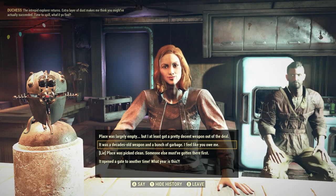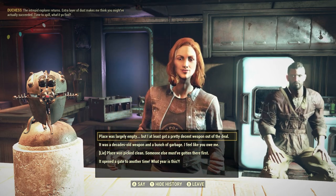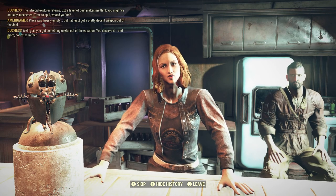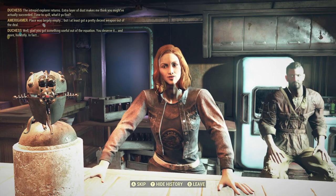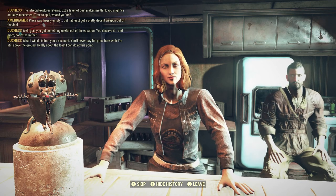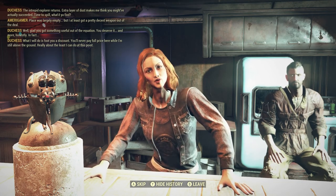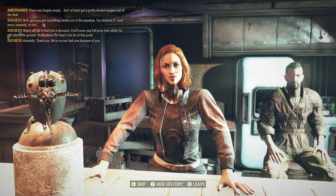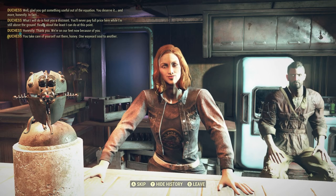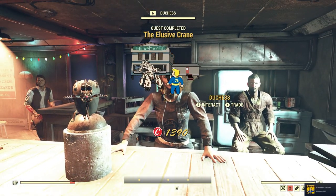It was a decades-old weapon and a bunch of garbage. The place was largely empty but at least I got a pretty decent weapon out of it. Duchess: 'Well, glad you got something useful out of the equation — you deserve it and more. What I will do is foot you a discount — you'll never pay full price here while I'm still above the ground. We're on our feet now because of you. You take care of yourself out there, honey — one wasteland soul to another.' Hell yeah! I got 50 script and I got an achievement!